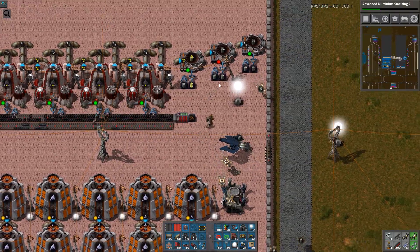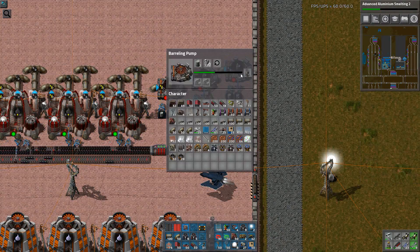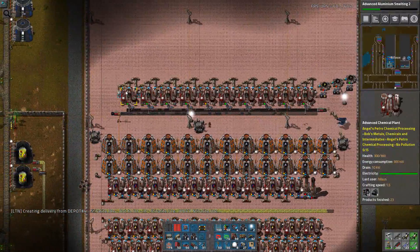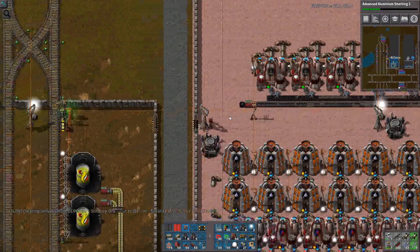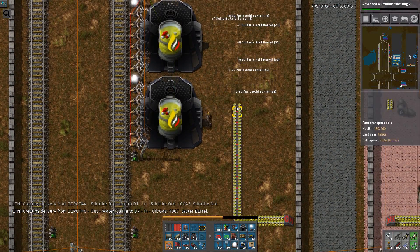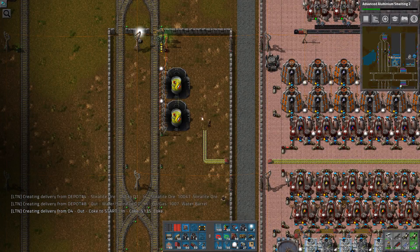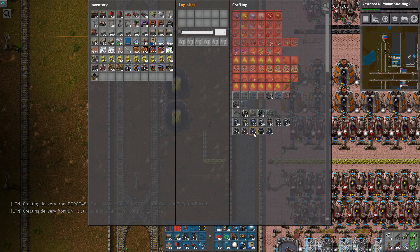Now it's going to stop when I run out of barrels — that's just the way it is. I will be taking these barrels over here, because they don't belong to this location. And this is also where things are going wrong here — look at the silliness of this. These need to be changed, so let's get some logistics chests.